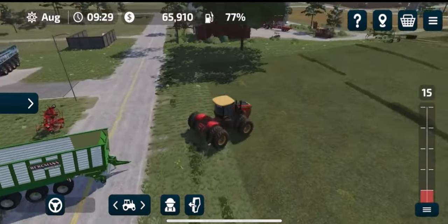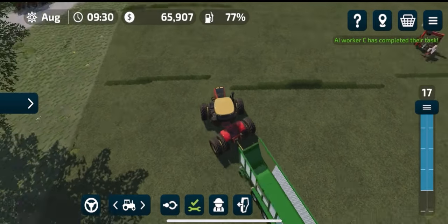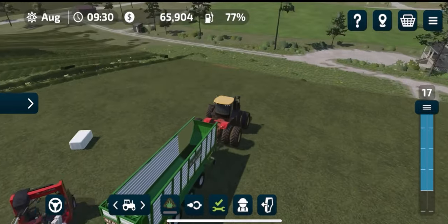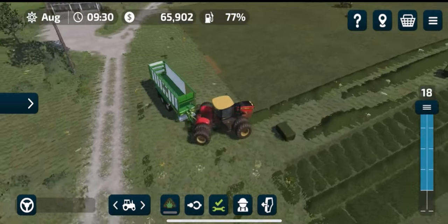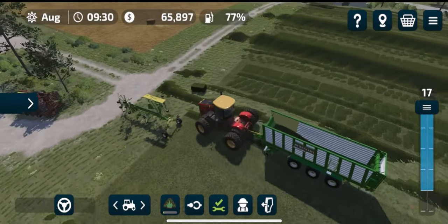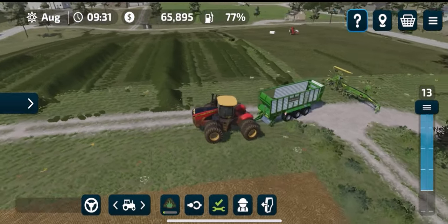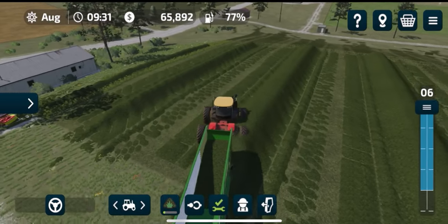As I mentioned earlier, you can also use forage wagons to pick up the grass, hay, and straw, and I'm just going to do that now so I can feed my sheep. The next video to come out will be a sheep tutorial, so if you're interested in that do hit that subscribe button. If this video has helped you in any way, please hit that like button — it really does mean a lot. Thanks for watching, keep on farming, and leave any comments if you have any questions.